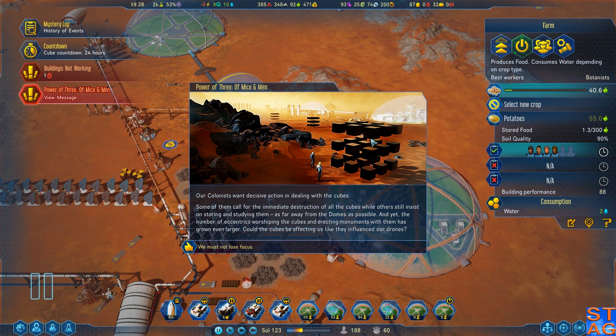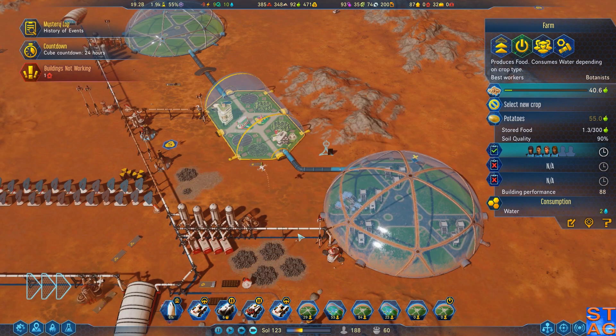Our colonists want decisive action in dealing with the cubes. Some of them call for the immediate destruction of all the cubes, while others still insist on storing and studying them, as far away from the domes as possible. And yet the number of eccentrics worshipping the cubes and erecting monuments with them has grown even larger. Could the cubes be affecting us as they influenced our drones? We must not lose focus.